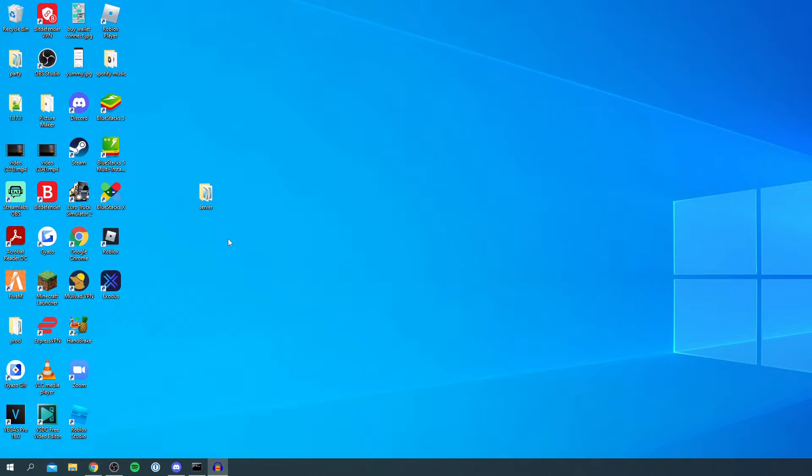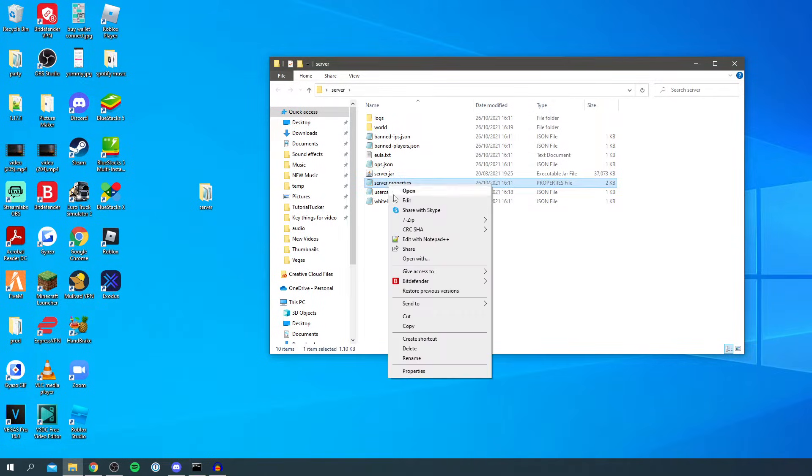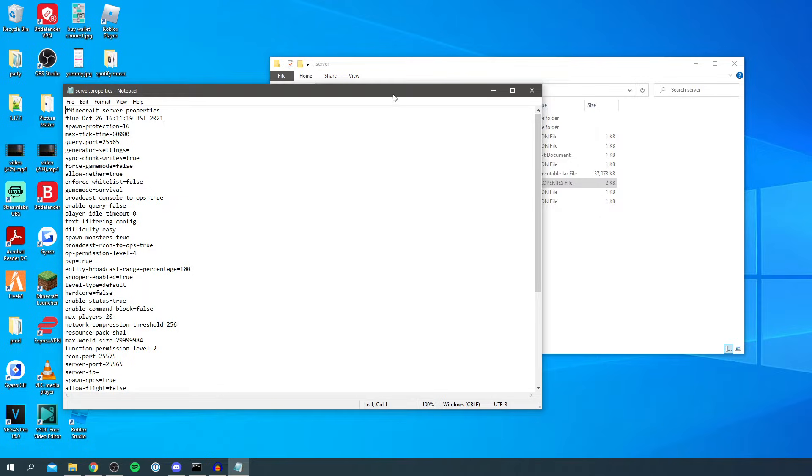The first thing you want to do is go to the folder where your server is kept. If you saw my previous guide on creating the server, on your desktop you're going to have a folder called 'server'. Simply double click on it and then once you're here you've got all of this list, and all you want to do is find server.properties. Click on it — you may need to right click and go to open or open with, then select Notepad and press OK.